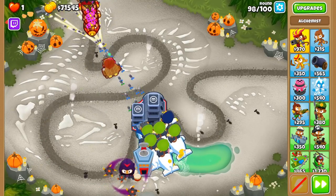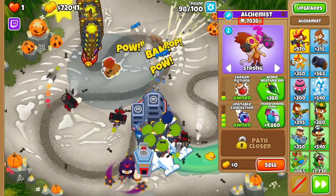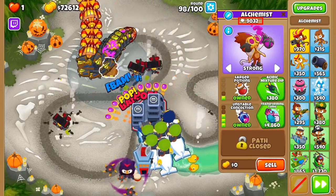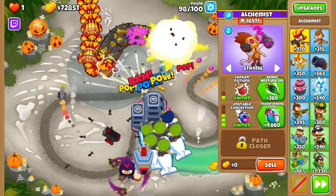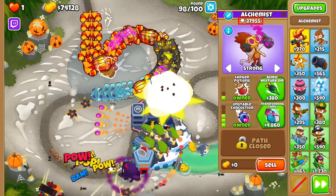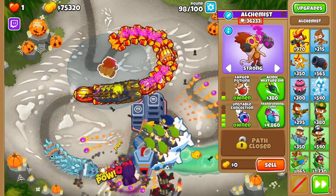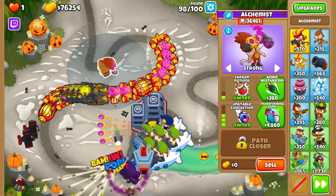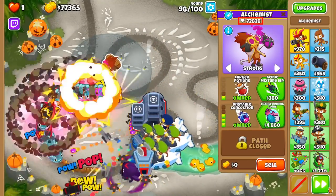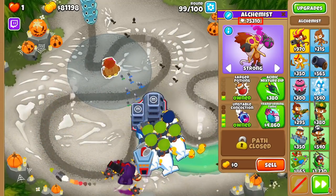Moving on to the middle path: Unstable Concoction is the tier 3 upgrade. It allows the Alchemist to throw a new potion onto bloons and blimps. When affected blimps are popped, an explosion deals 10% of the blimp's health as damage to nearby bloons. This effect also occurs with normal bloons but the explosion only deals 1% of their health. This is one of the cheapest ways to support round 98, as all the BFBs and ZOMGs packed close together can cause a chain reaction. Just be careful — Unstable Concoction often transforms dense packs of stronger bloons into lots of weaker ones, so be ready for the rush of ceramics coming out of the MOABs.